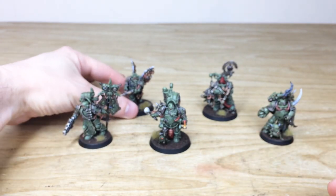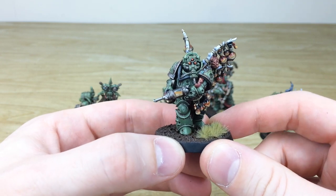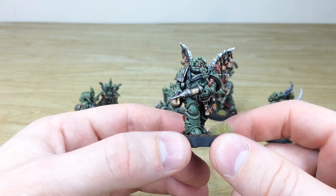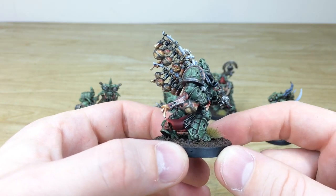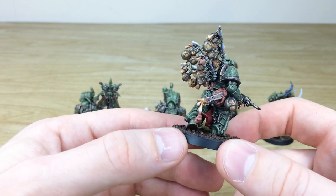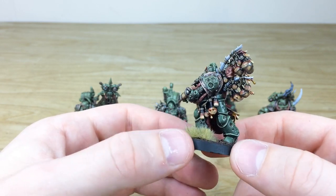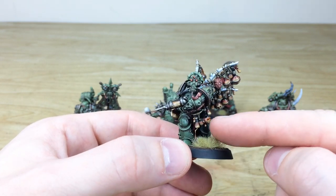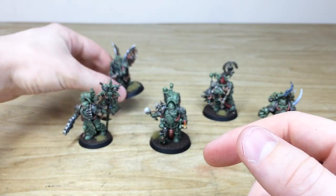Next we have the awesome Biologus Putrifier, with those glowing lenses on his face plate. You've got a lovely disgusting orange-hued pus in the syringe, and all these containers and vials with liquid sloshing around as he charges forward. There's a little bit of poison dripping off the copper blade with some verdigris done on that, and every little vial is done with sloshing liquid inside. There's also a little friend — someone's head — just to give him some company.